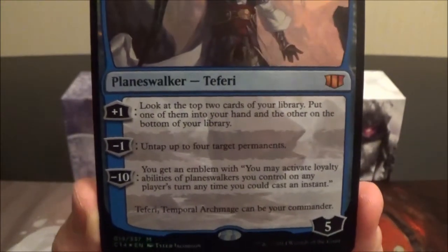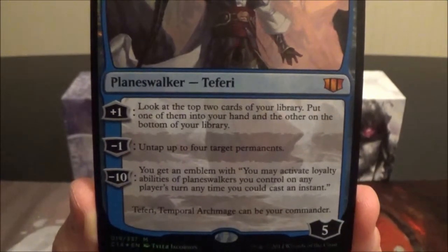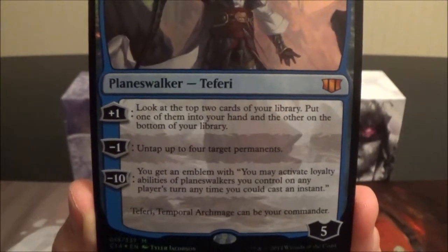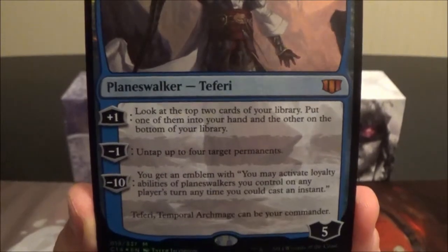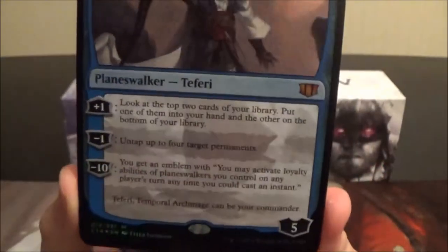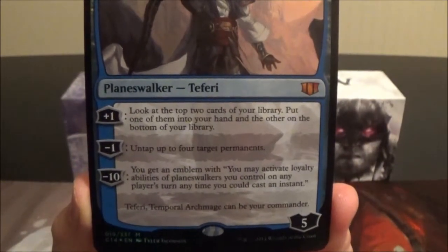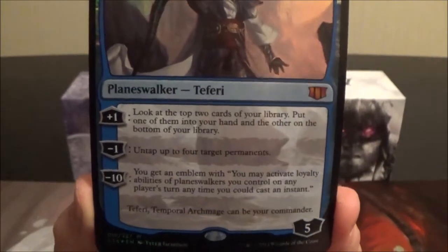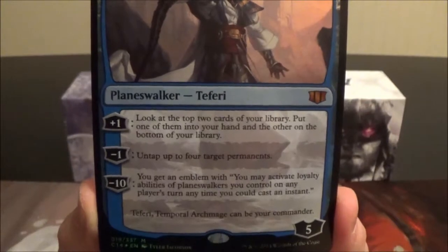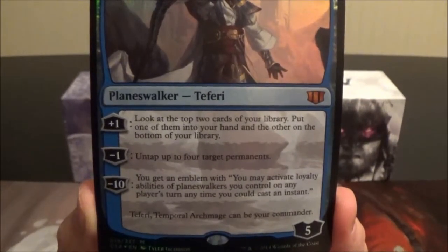His emblem, the minus ten, gives you an emblem that lets you activate loyalty abilities of planeswalkers you control on any player's turn, any time you could cast an instant. That's really, really good. Every player's turn you can plus one, plus one, plus one to keep drawing cards and filtering cards to the bottom of your deck.